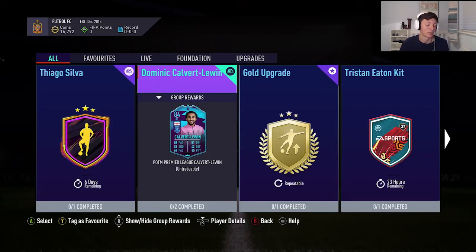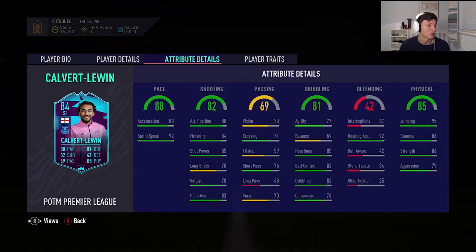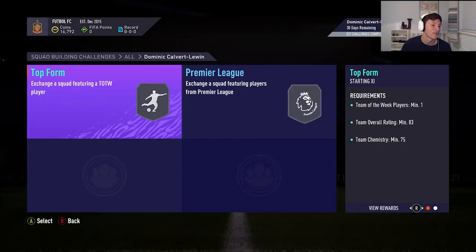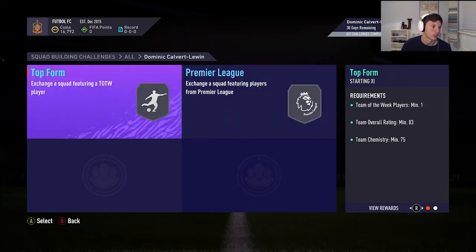We got Danny Garcia in this pack — not that great. Here is the SBC for Dominic Calvert-Lewin, Premier League Player of the Month. He's got three-star skill moves and three-star weak foot, which isn't the best but not too bad. No traits, but the card looks very good — great pace, good shooting stats, great physical stats, and okay dribbling stats. He requires two segments: a Team of the Week player with an 83-rated squad with 75 chemistry, and a Premier League player with an 84-rated squad with 70 chemistry.